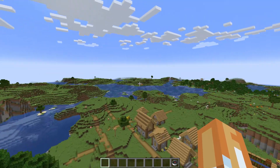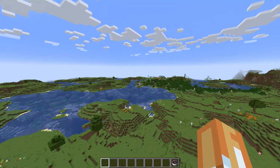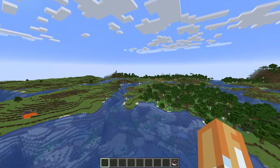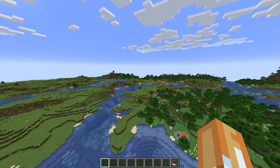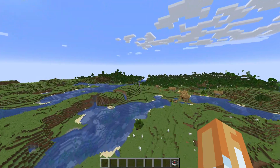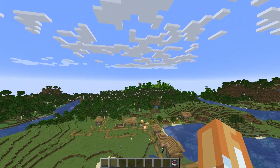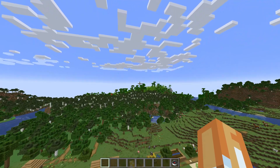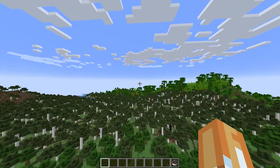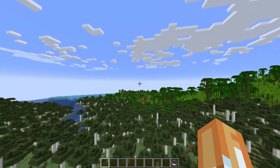If you keep going in this direction you're going to run into a jungle, which is really nice. I've got two areas I wanted to look at written down — I'll put them in the description. Oh, there's the jungle over here too, I didn't realize it was that close. You've got a nice bamboo forest and a dark oak forest right over here.